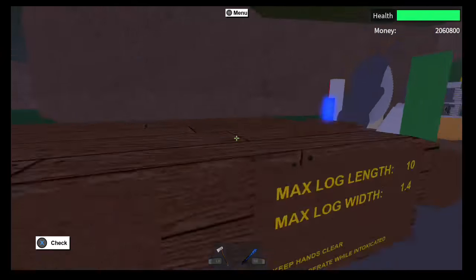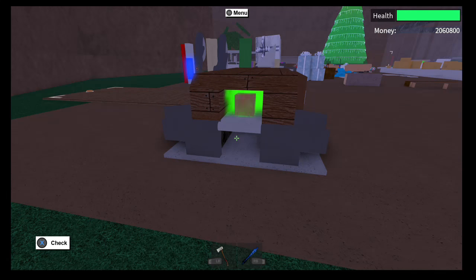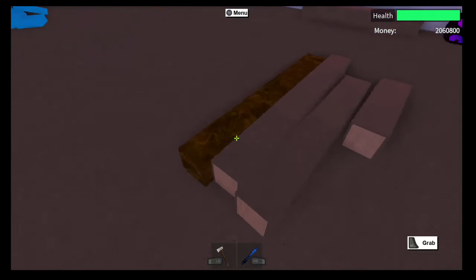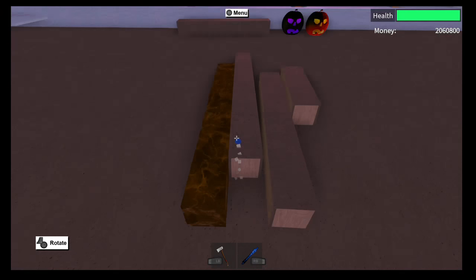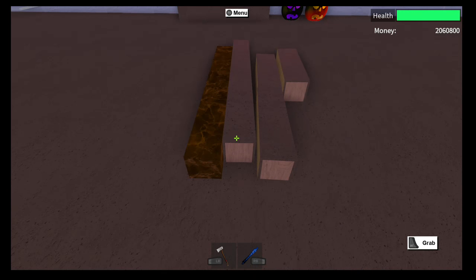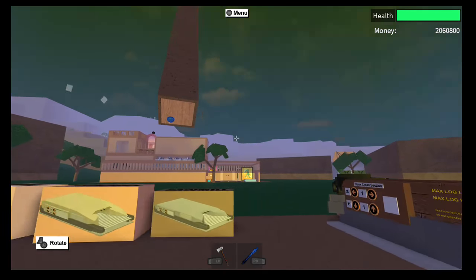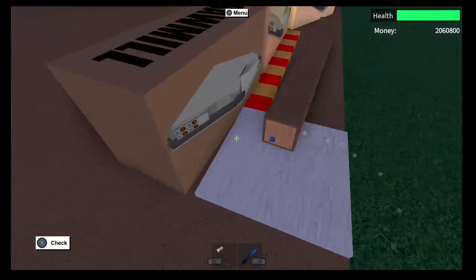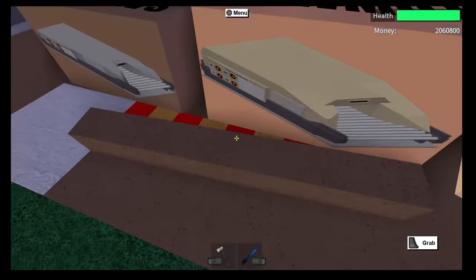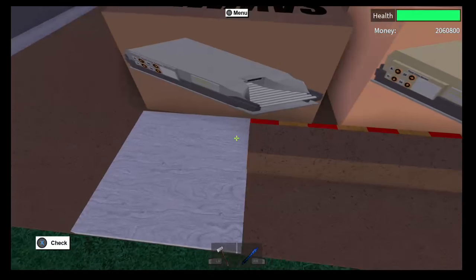I'm going to process a bunch of different wood. This is a one by one unit plank of Spook already. I'm going to process this down so it's close to a perfect cube — it's pretty much impossible to get them perfect, but I'll do my best. I went ahead and built this ruler to help measure.